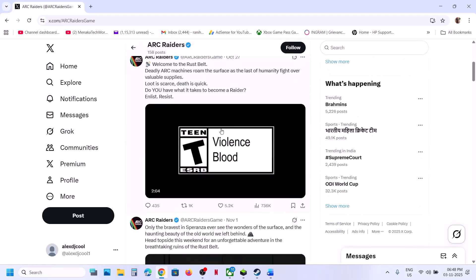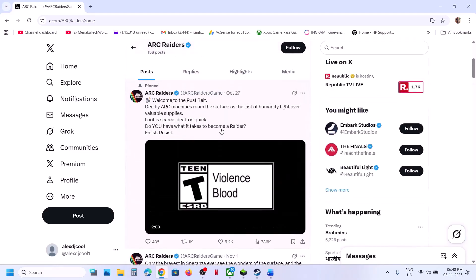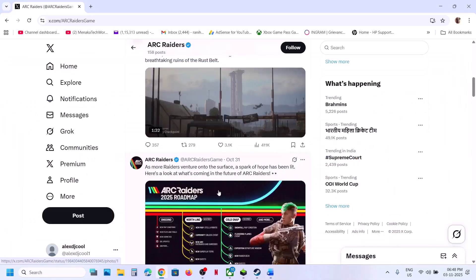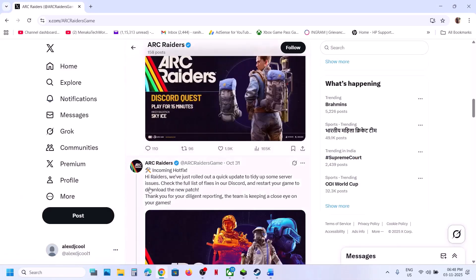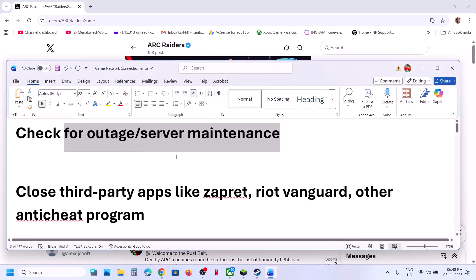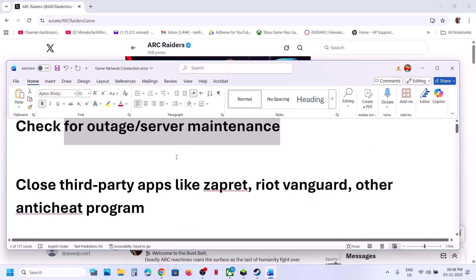Also check for outages or server maintenance. If there is any outage, you might receive these errors. Go to the creators' X page — if there is any maintenance or outage, they will let you know there. You can see server issues listed; if there is an outage, you have to wait.